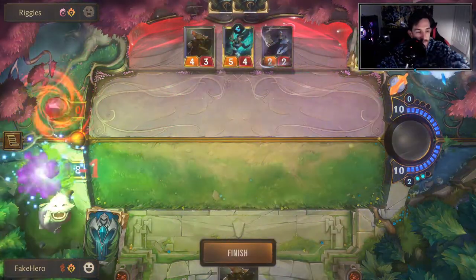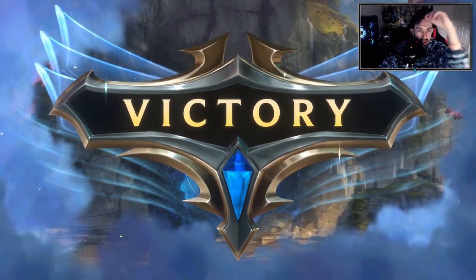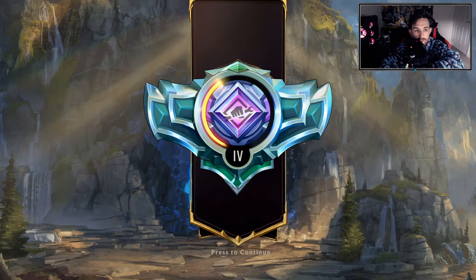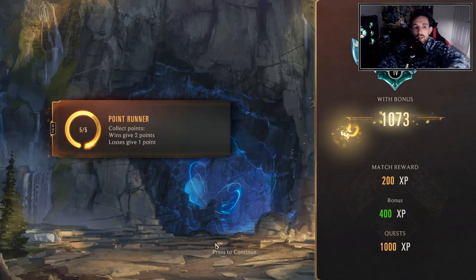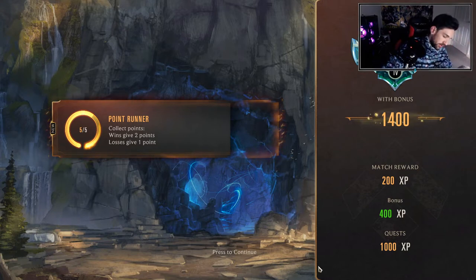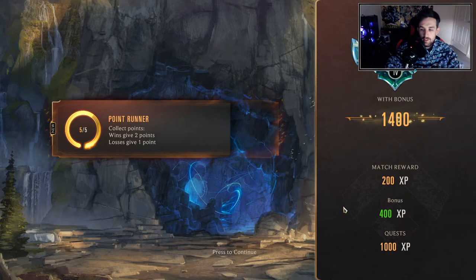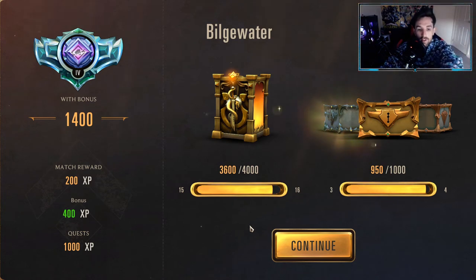We managed to do something I wasn't expecting - go toe to toe against Karma Ezreal with a differently teched deck. I think we played that pretty well; the fact that we were tempoing out some plays became relevant. That one turn where we allowed him to play Ezreal to the field - I'm not sure if there was a way around it. These couple of games really go super in depth with what you want to see. There are going to be more weird situations, but those two matchups were probably some of the more in-depth ones, which really give you a run for your money in terms of what has to be done to win.